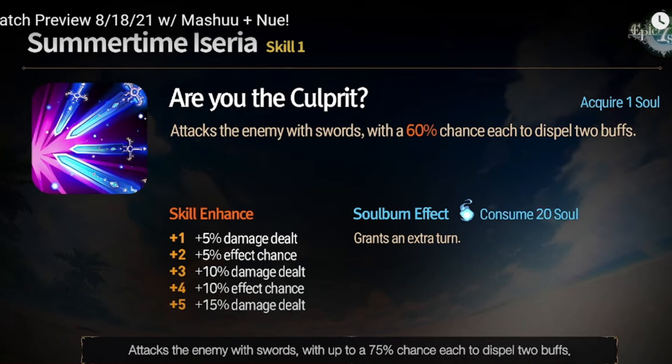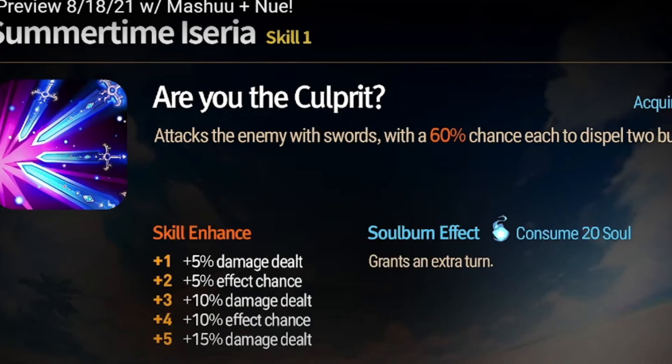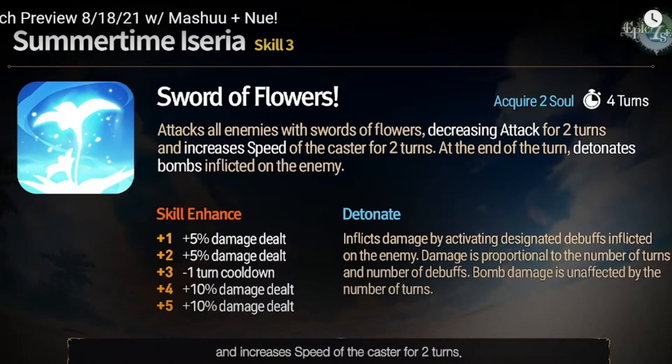This is Skill 1 — an attack that has a 75% chance to dispel 2 buffs. And with the soul burn, 20 souls, it's gonna grant an extra turn, so basically you can cycle a free turn. We need to see Skill 3 first. Okay, this is Skill 3 — a 3-turn cooldown. She's gonna attack everyone, decreasing attack and increasing airspeed for 2 turns. And at the end of her turn, she's gonna detonate any bombs on the enemy.